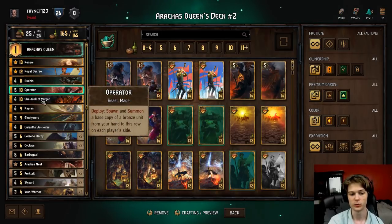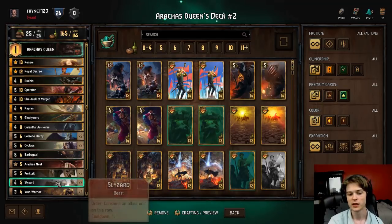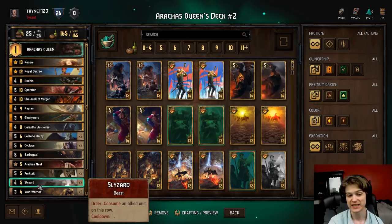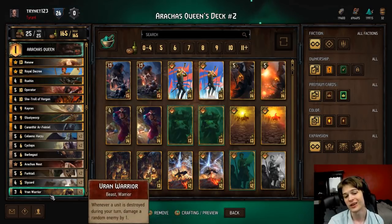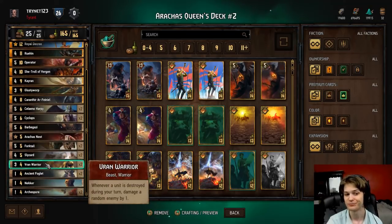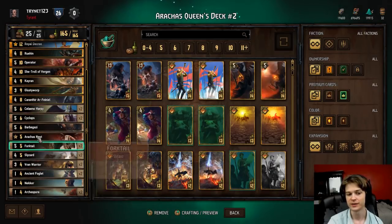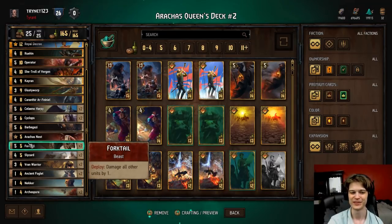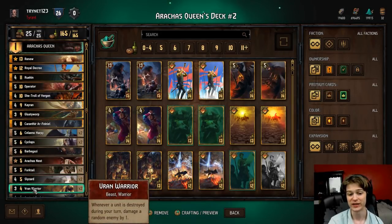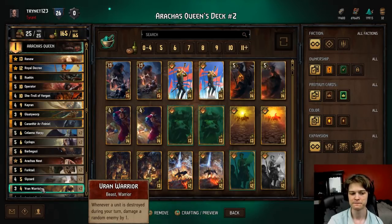We're playing an Operator. We needed more redundancy. This allows us to play multiple Slyzards, multiple Barbagazis. A lot of games end up coming down to whether you can stick a Slyzard, so an Operator giving you an extra copy of Slyzard is really nice. Worst case for Operator, you make a Vran Warrior - and having an extra Vran Warrior can just break the game wide open sometimes. The Vran Warrior into Forktale combo is a very powerful synergy. You can often clear like 20 points if you have enough ones in play and your opponent has enough small units, because the Vran Warrior triggers whenever a unit is destroyed, not just one of your units - so if the Vran kills one of your opponent's units, it triggers again.